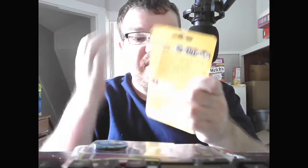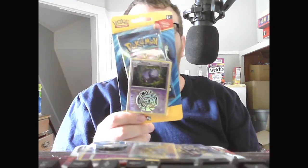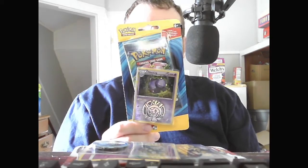So first we're going to open this one. This one has the Pokemon Weezing, the Chespin Coin, and the XY Evolutions pack.